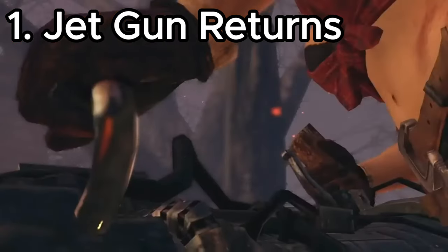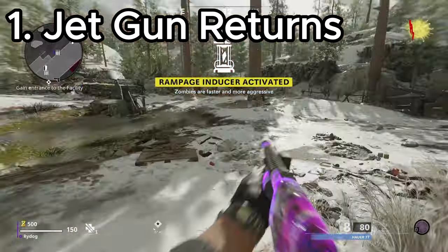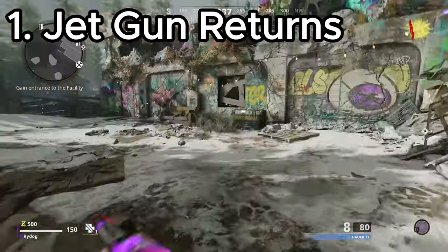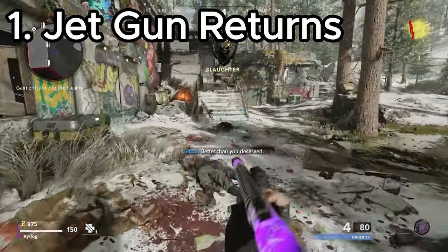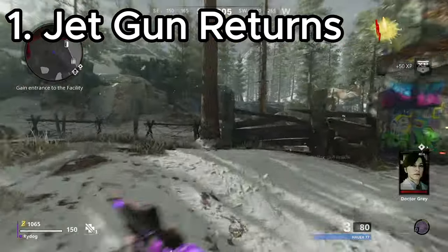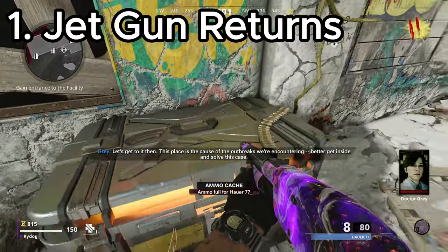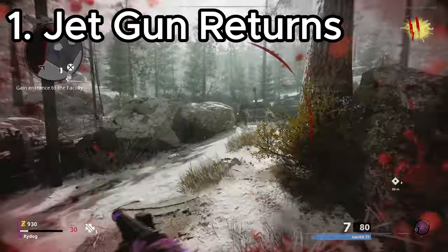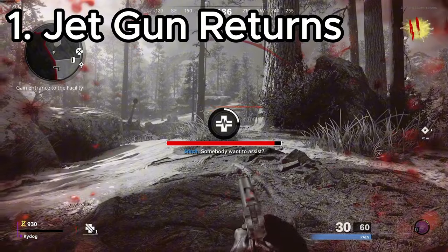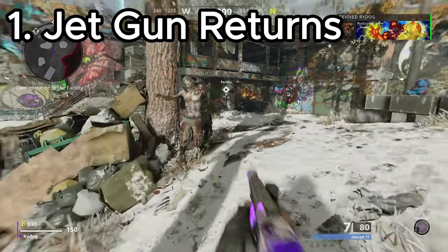Let's get the first and obvious one out of the way. I'm about 99.9% sure that the Jet Gun is going to be in this Zombies map — it's even in the teaser trailer. For those who don't know, in Black Ops 2 Zombies a map called Transit was released, and we saw this wonder weapon that sucks zombies and kills them instantly in the trailer. But the actual gun was terrible: you had to collect four parts far apart from each other, and the weapon would break if you overheated it. It was absolutely tragic.